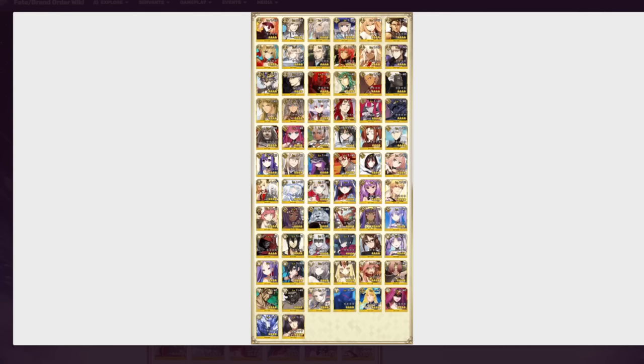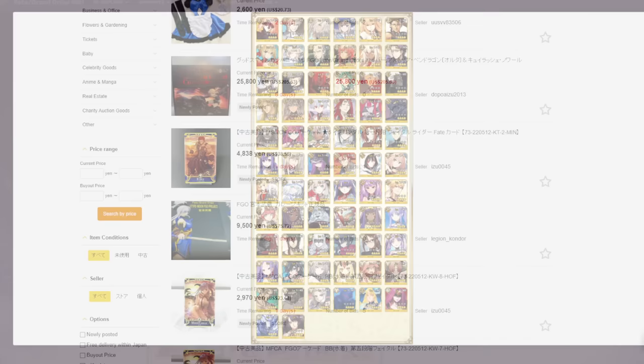Alright my dudes, in today's video I'm gonna go over all of the 4-star servants that are available in the new SR ticket over on the JP version of the game. If you have not hopped onto JP FGO, that was a really good time to hop on there — Castoria's returned, you got people like Miss Crane and Jolt going on rate up, and you get this free SR ticket which should be live as this video is going up.